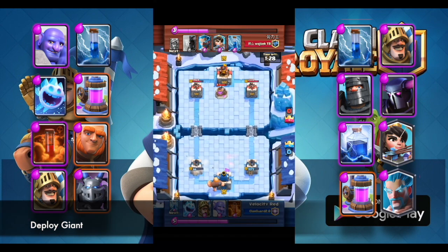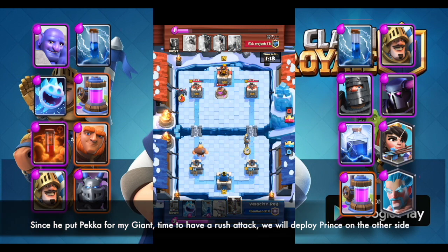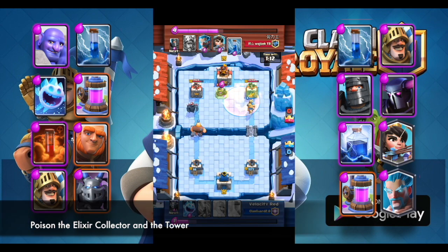Deploy Giant. Since he put Pekka from my Giant, time to have a rush attack. We will deploy Prince on the other side. Poison the Elixir Collector and the tower.